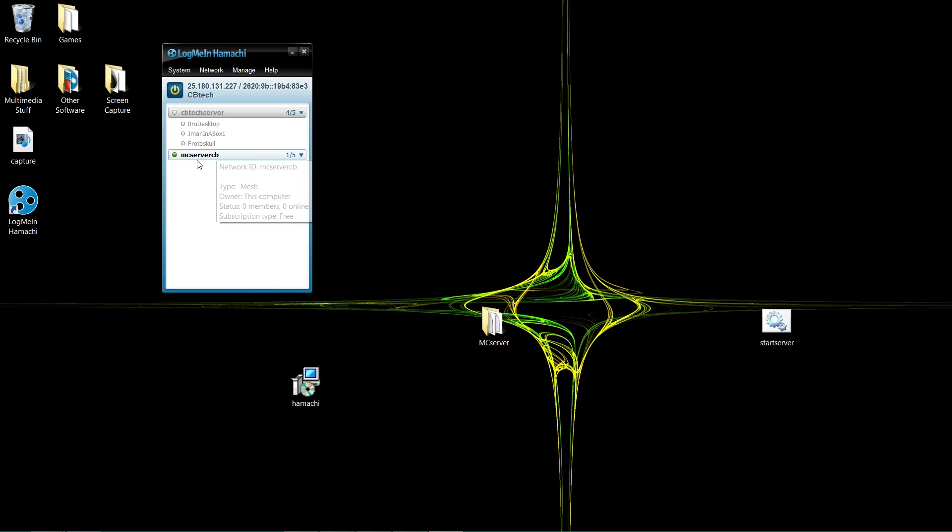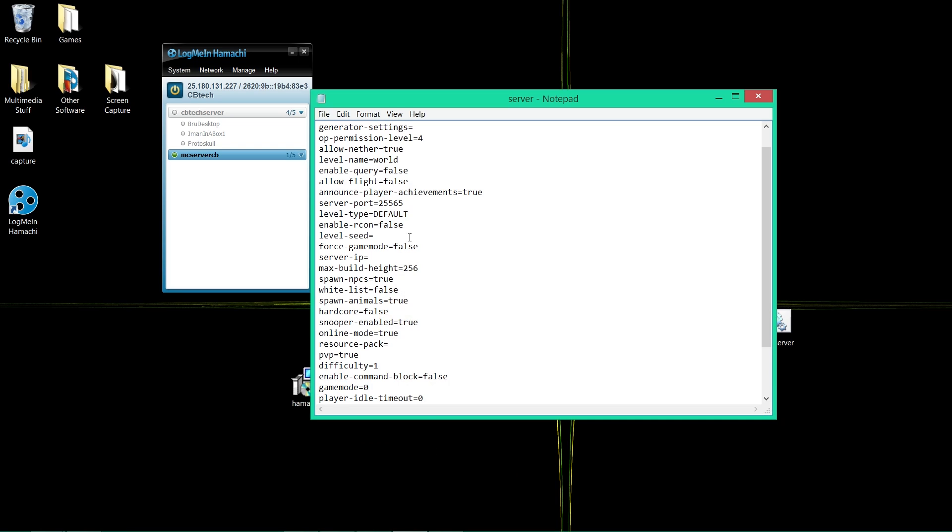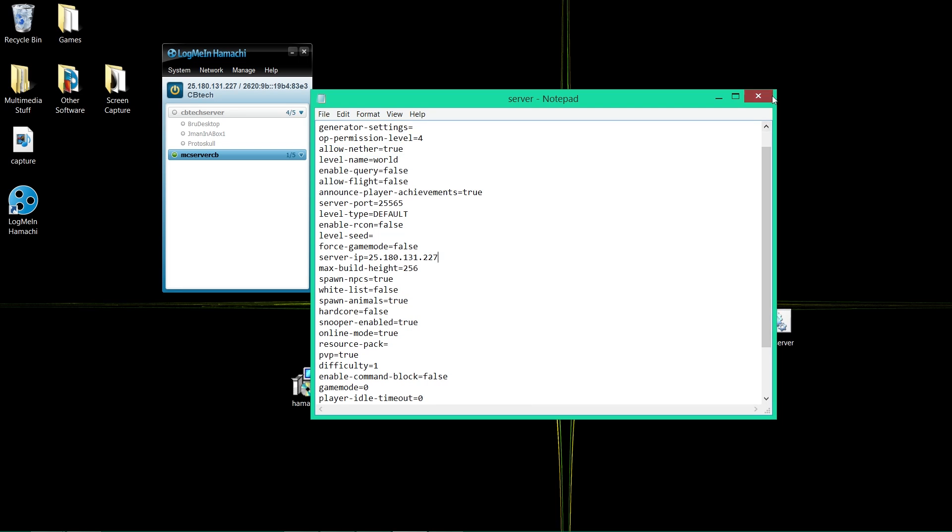Right-click on the network and copy the IPv4 address. Then go back to the server properties file, find the field where it says server-ip, and paste that IP address in there. Save it and exit out.